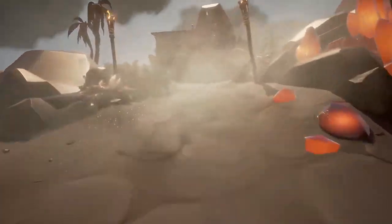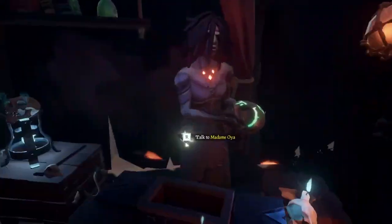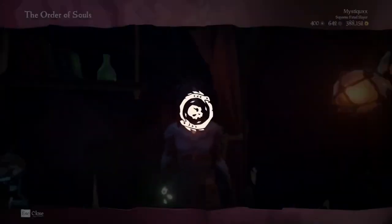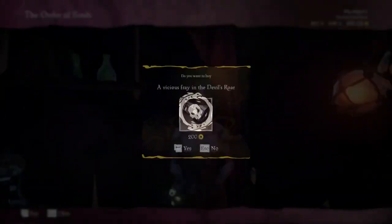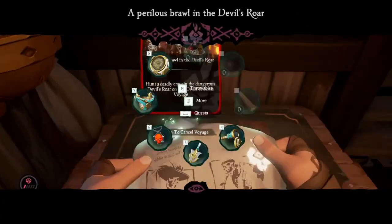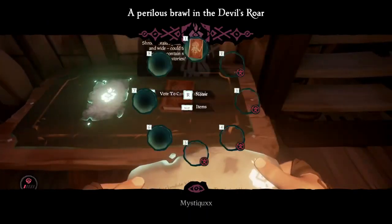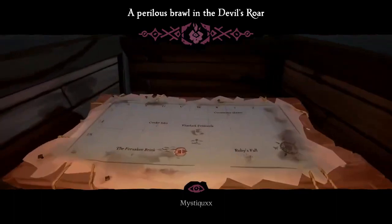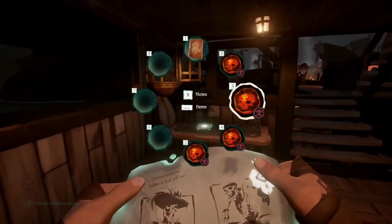By now, thanks to the sea forts, you should be at a high enough level to purchase the emissary flag for the order of souls and start earning the bonuses here. This is one of the more limited companies to rank up, which is why I recommend following my order of souls max level guide on my channel. You can find all of these useful links down in the description of the video. This guide essentially tells you the most efficient way to farm the devil's roar order of souls voyages to level up in the fastest way possible.